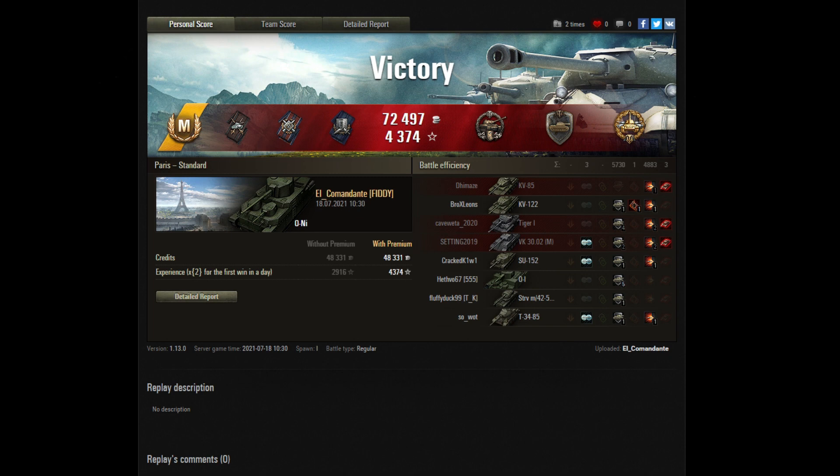Another Ace Tanker Mastery badge there for Commie. He got the High Calibre Award for the most damage, doing 4.883k of damage — so nearly 4.9k. And the Steel Wall for doing 5730 of blocking damage. He also got the Cool Headed Award, which is about 10 ricochets or non-pens in a row from enemy players, which relates to the blocking.